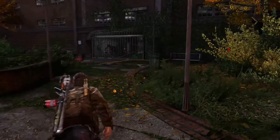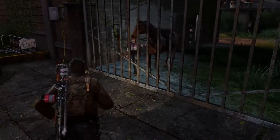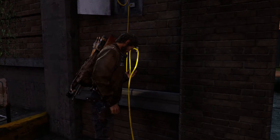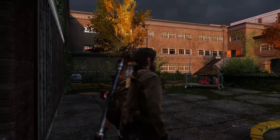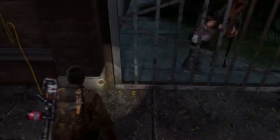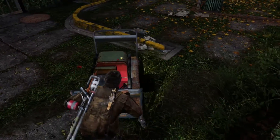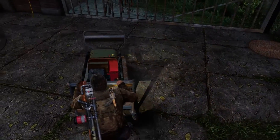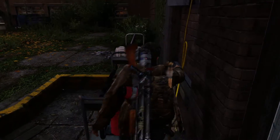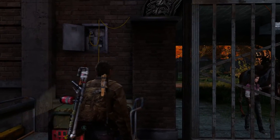Wo bist du denn? Da. Ich bin schon auf der anderen Seite. Hier ist ein Generator. Den muss ich wahrscheinlich anschmeißen, ne? Hier ist noch ein Kabel — muss ich da was machen? Da muss der angeschlossen werden, ne? Kann das sein? Mach das Tor für uns auf.